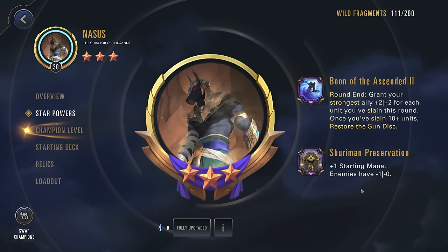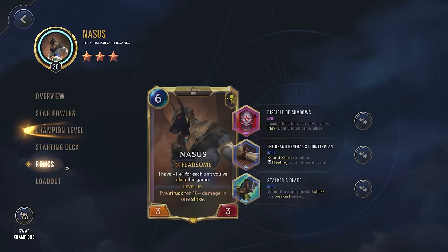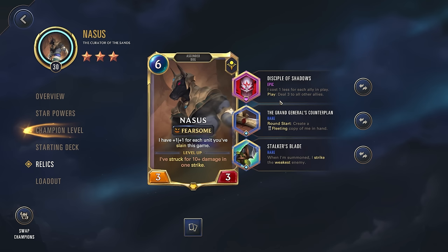Note here - this is giving you stats for each unit you've slain, not each enemy you've slain. So if you end up killing some of your own units, you're still able to benefit from this. Now the build we're going with is a little bit interesting. We're going for the Disciple of Shadows: I cost 1 less for each ally in play, and on play deal 3 to all other allies. So we're trying to get Nasus on the board a little bit early, and if he ends up killing any of his own units, that can also help his scaling from the star powers.